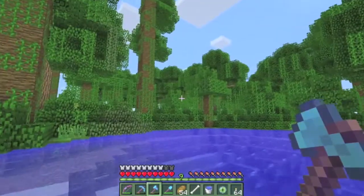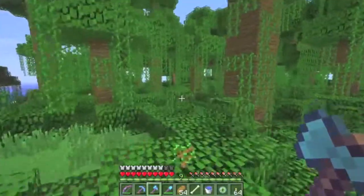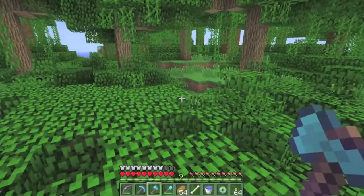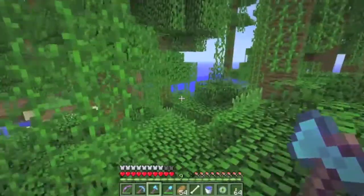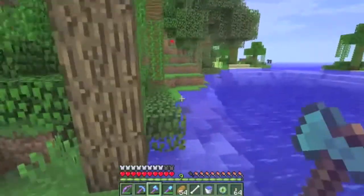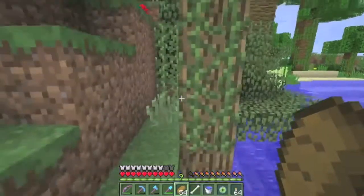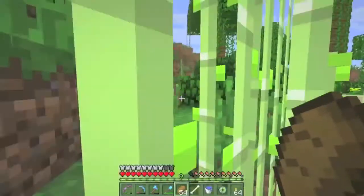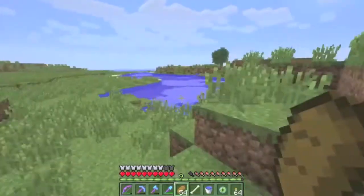We apparently found shade in time - snuck out of a cave and then found shade. I like how it seems that light glitches fix themselves now, instead of you needing to update it with a torch or something. They fix themselves a bit. Like you saw that glitch in the water there fix itself.